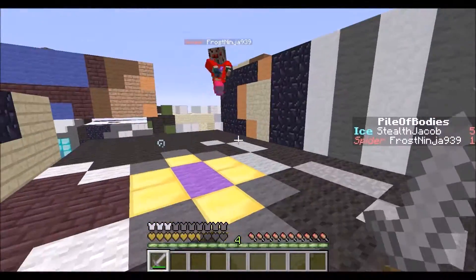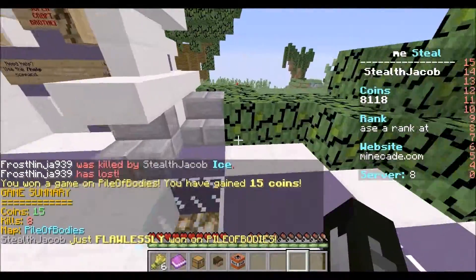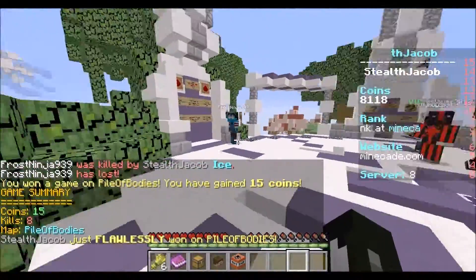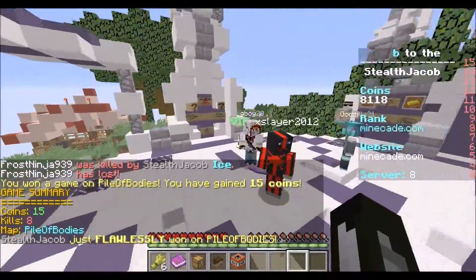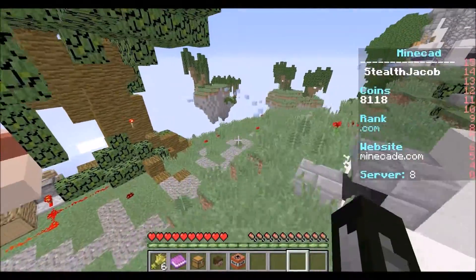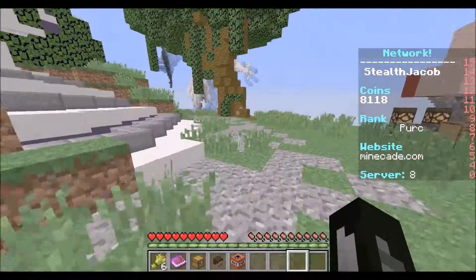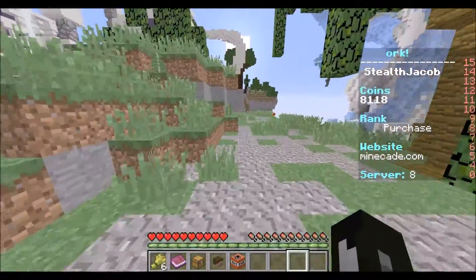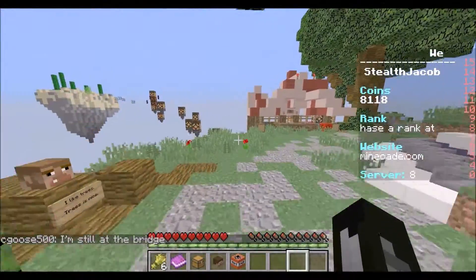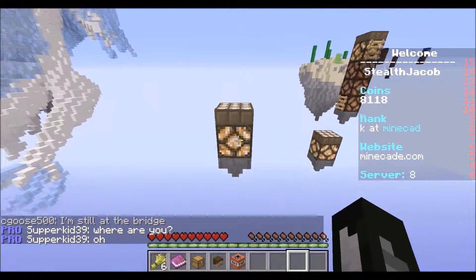The circle tactic works — if you don't know what that is, it's when you just circle around them while hitting them with your weapon, like this. Anyways, that was me playing the ice class. I didn't even die — flawless, that was awesome! I want to thank you guys so much for watching. Leave a comment down below suggesting what class I should play next. I'm pretty good with ice — thanks for watching and I'll see you guys next time, bye!